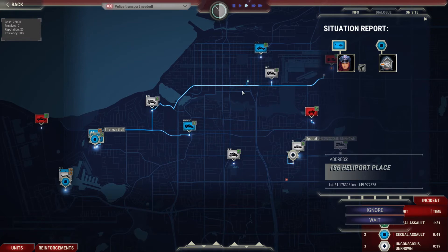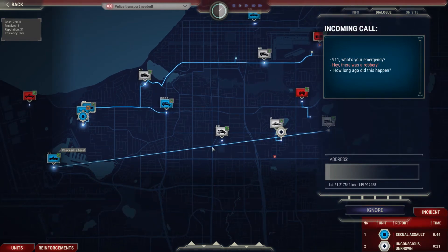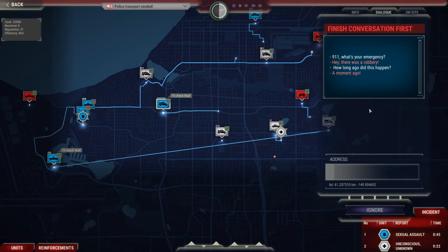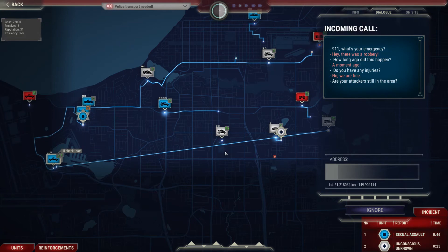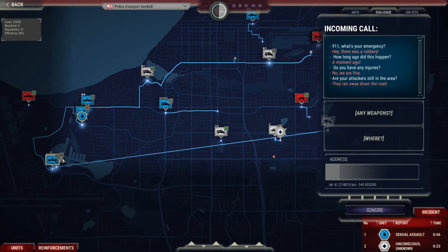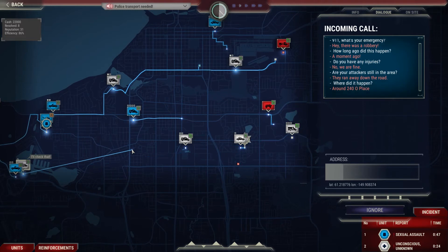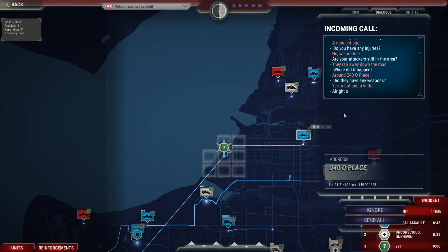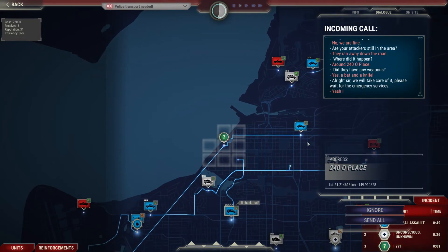So let's go and switch these ones out. 9-1-1, what's your emergency? Hey, there was a robbery. How long ago did this happen? A moment ago. Do you have any injuries? No, we are fine. Are your attackers still in the area? They ran away down the road. Where did this happen? Do they have any weapons? Yes, a bat and a knife. Alright sir, we'll take care of it - just wait for emergency services to arrive.